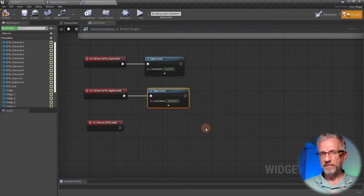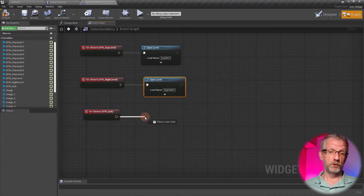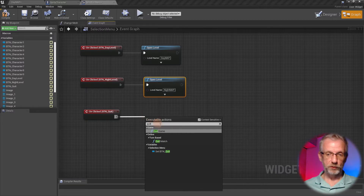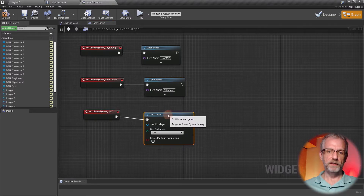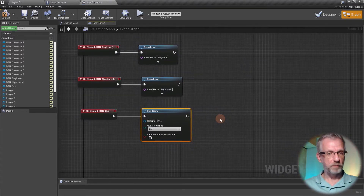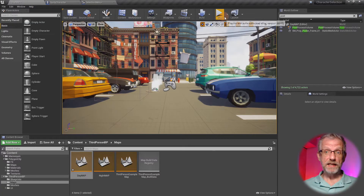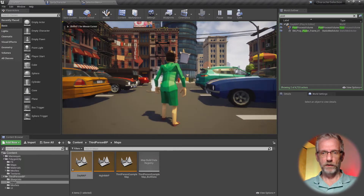We'll come back to this logic to amend it a little bit. For the quit button there's a super simple node called Quit Game. If you have a standalone packaged product where users can't stop it with the escape key, the only way out would be the task manager - with this we give them a clean exit. Let's see if it actually works.